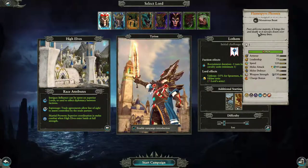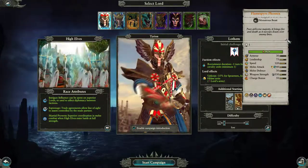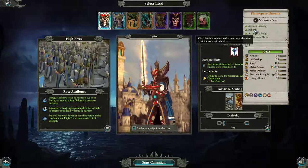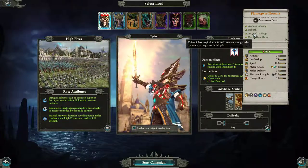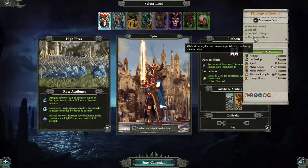Pure airborne majesty — it brings fire and death as it swoops down over enemy lines. Armor piercing, Rebirth — death is imminent, this unit has a chance of regaining some of its health. This unit has magical attacks and becomes stronger when the Winds of Magic are in full gale. Dead from Above.